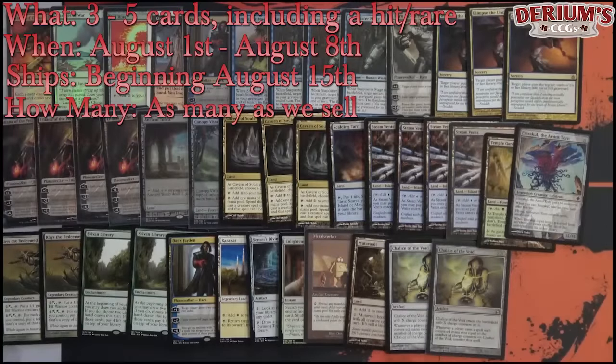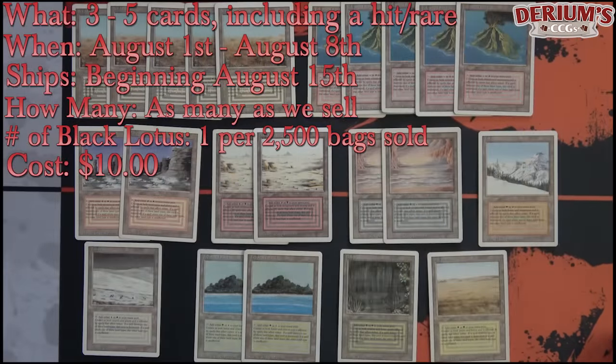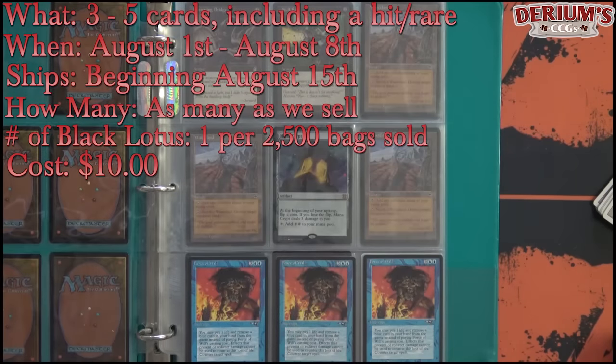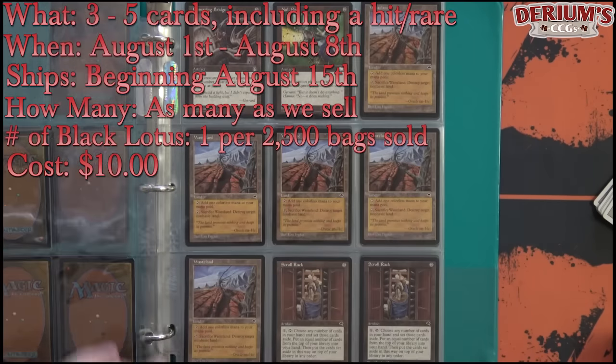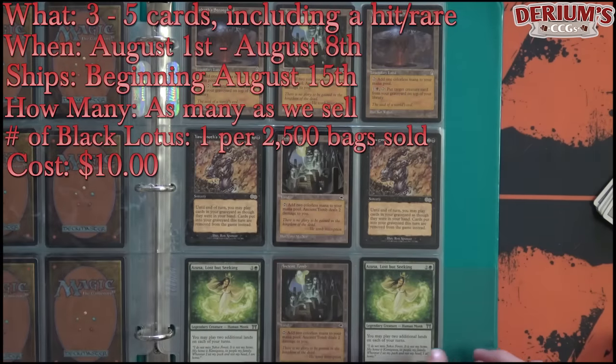What kind of hits am I talking about? For every 2,500 grab bags we sell, we're adding a Black Lotus. So if we sold 25,000 grab bags, we're putting 10 Black Lotuses into these grab bags, so the odds will always stay the same to get a Black Lotus. And expect a bunch of dual lands, shock lands, fetch lands, planeswalkers, other Power Nine like Moxes, Time Walks, Time Twisters — those will be in here as well.